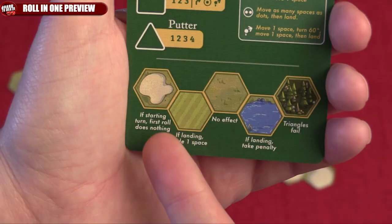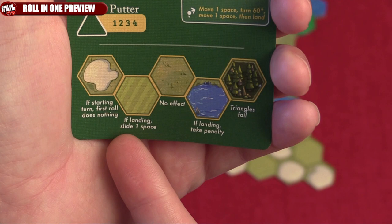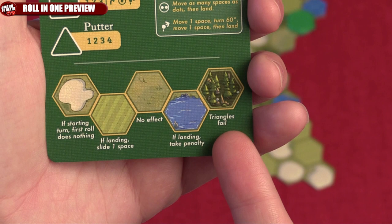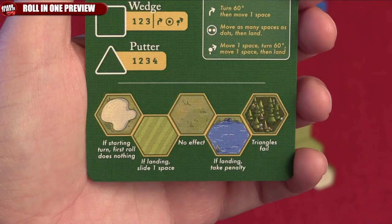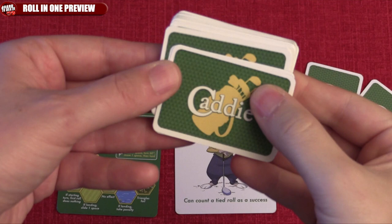Now let's take a look at terrain. If you start in sand, you don't move on your first roll. If you're in trees mid-flight and you roll a triangle, your ball stops there. If you land in a fairway, you move one additional space, but these do not affect dots. Water simply gives you a penalty token if you land in it, and the rough has nothing special to it.